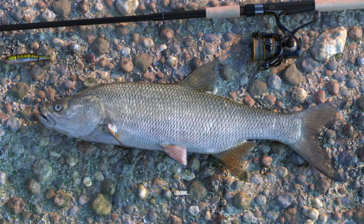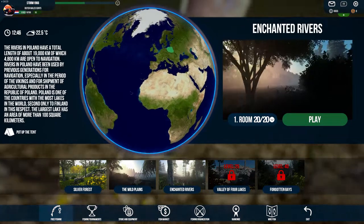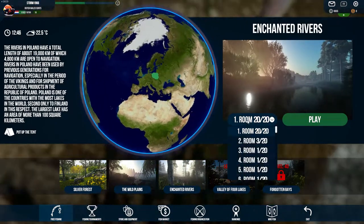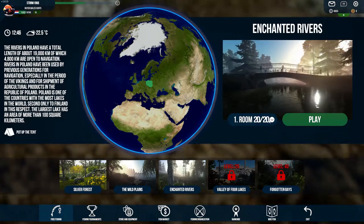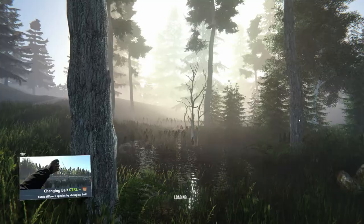We go now to the map and I'll show you the spots where I'm going to do all the things. Just go to Enchanted Rivers, find an empty room, and click on play.